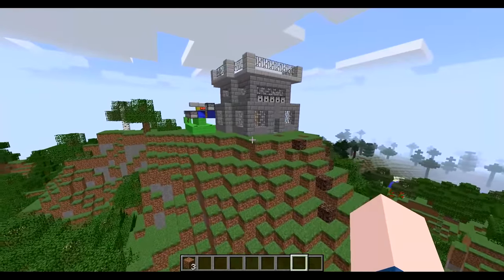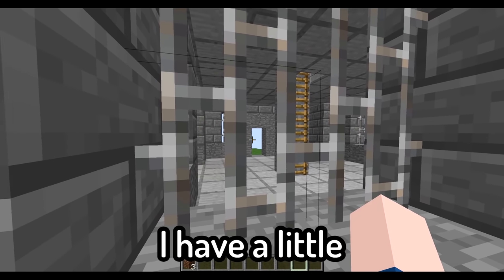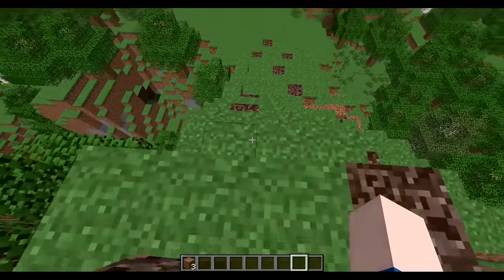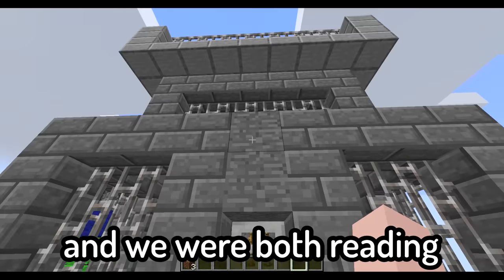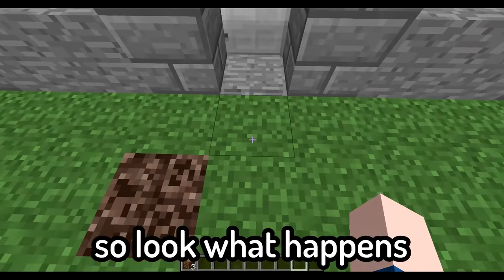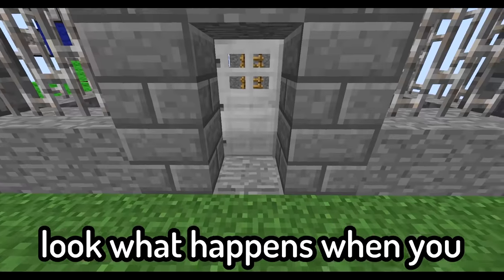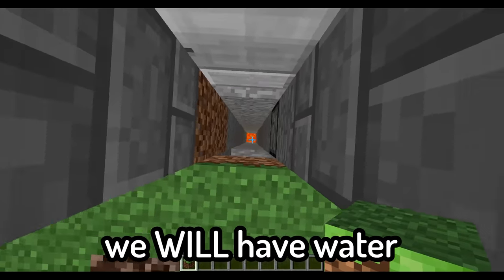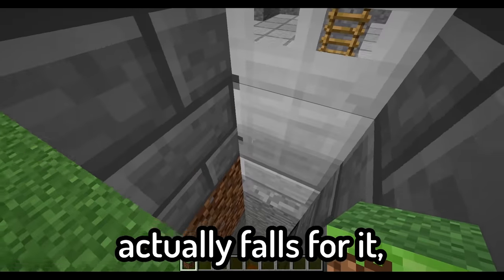I don't think the TNT cannon is going to do anything here, but I do think they're cool now that I've messed with them. You might see through my windows that I have a little back entrance, but for the main entrance he'll be coming up. He'll be coming up this soul sand, which isn't going to have much of an effect — I just thought it looked cool. But this I think might actually kill him. Look what happens when you walk through the pressure plate to the door — you fall down and into the lava, and hopefully you die. I might make it so it just drops you all the way to the bottom. We'll have water so we might be able to MLG it, but I don't think he'll have good enough reflexes.